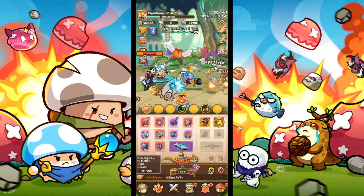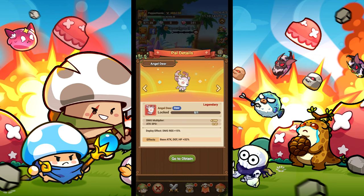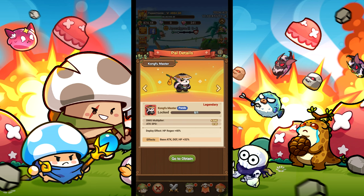Starting out with the pals, we will need the electric pup to restore 1% of lost HP on a counter, hipster tortoise to gain a shield when HP is below 50%, angel deer for 15% more damage resistance, tipsy snail to slow enemies by 40%, and kung fu master for 40% health regeneration.